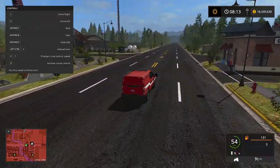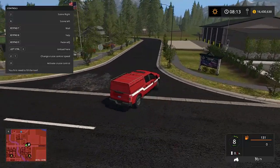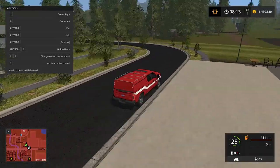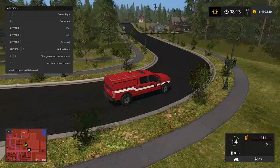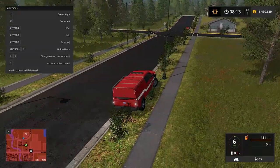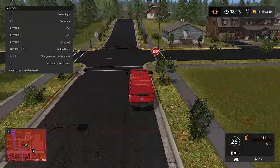If you have a roleplay server I think it's actually a good idea to put a hose on your command vehicle, and heck even your ambulances. That way you have another line — one per fire truck — that you can use.